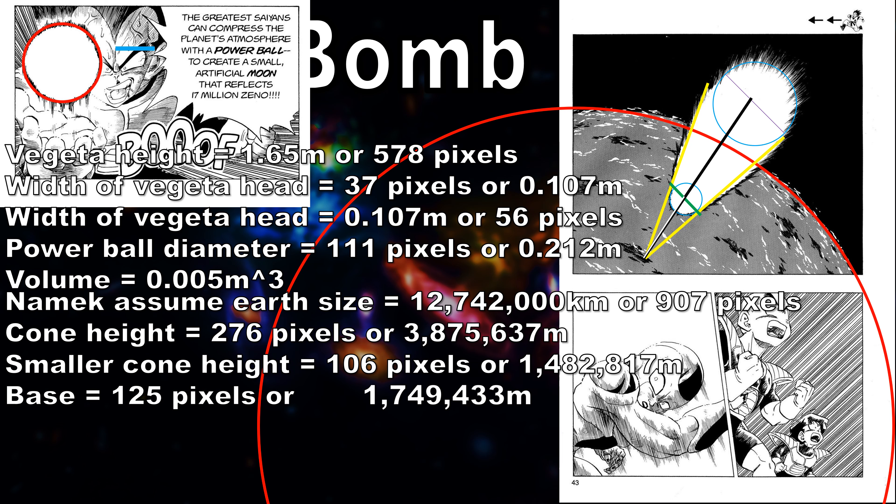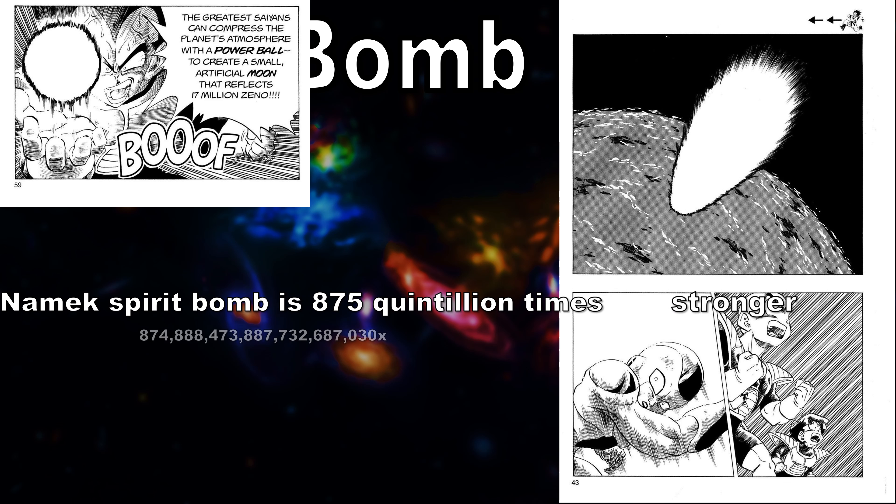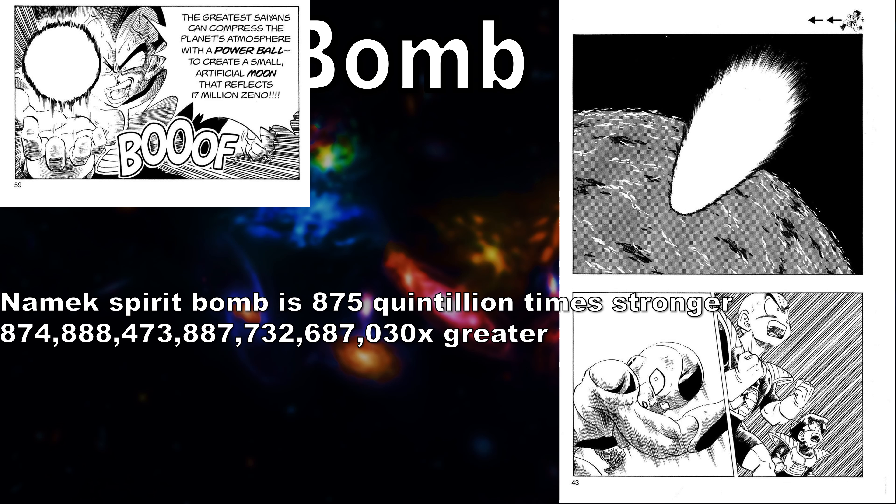The volume we will get is 4.4 quintillion cubic meters. This makes the Namek spirit bomb 875 quintillion times stronger than Vegeta's power ball.